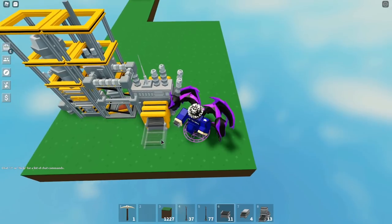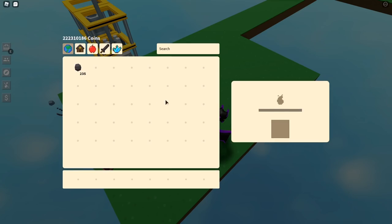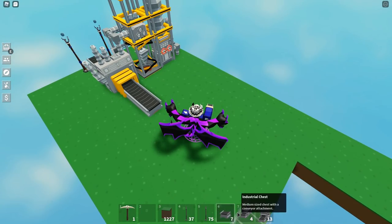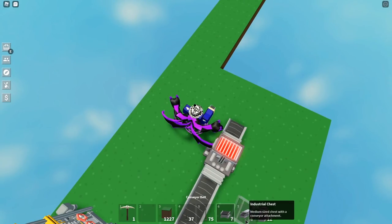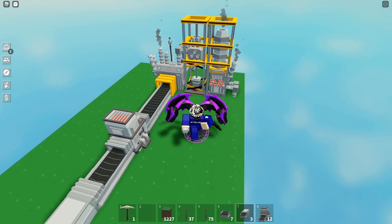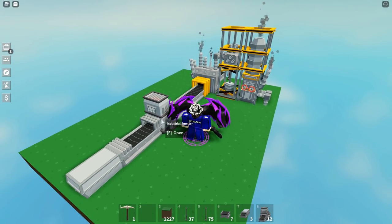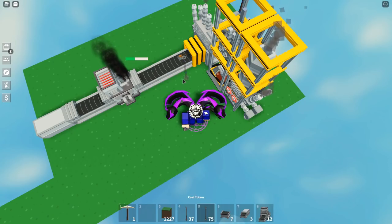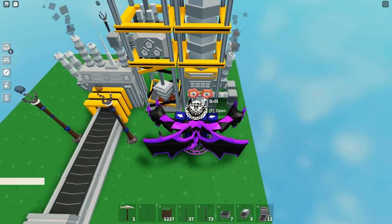Now what you do is make everything automatic. Add some coal totems on the back — you need coal to actually make this thing work. Put down some conveyor belts, and then place down an industrial smelter and an industrial chest. So this is pretty much the setup for the drill and copper factory. The copper ores come out from the drill, and you also need some coal totems in between as well.